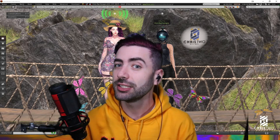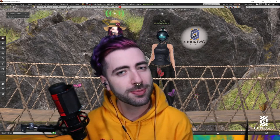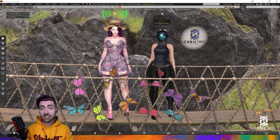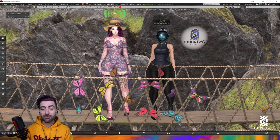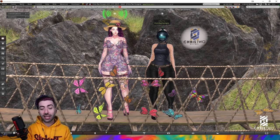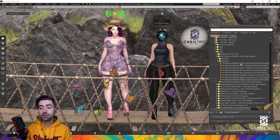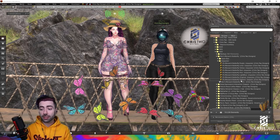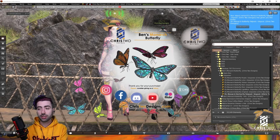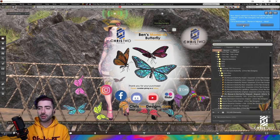[Portuguese] Hey guys, Chris2Designs here — today we have another product, the Ben's Monarch Butterfly. I hope you really enjoy it. It's a very special product to me because it was my son who asked me to make it. Let's go inside the game. As you can see, we have some butterflies flying here — these are just for a little lookbook. Let's talk about the butterflies in our inventory. When you buy it, it will come inside an unpacker. Let's start with the Fat Pack — you'll receive three folders.